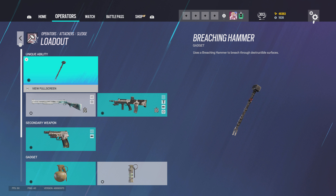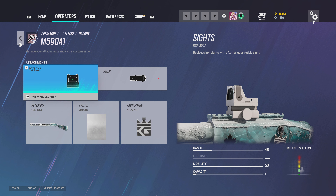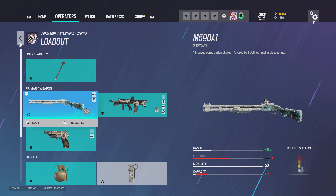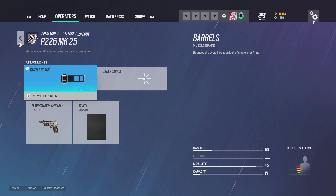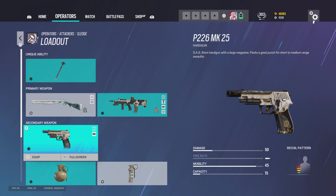Before we start with weapons, I'll go over a few general rules. For shotguns I use Reflex A and laser for all shotguns in the game. If a shotgun allows extended barrel I'll add that, but otherwise it's just Reflex A and laser. All pistols will be using muzzle brake, besides IQ — IQ uses the suppressor on her pistol.